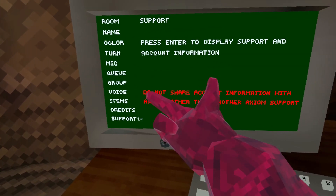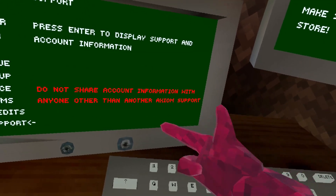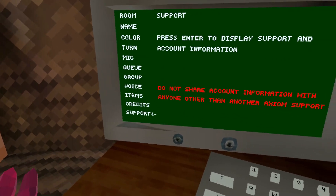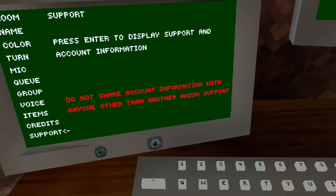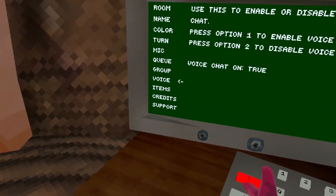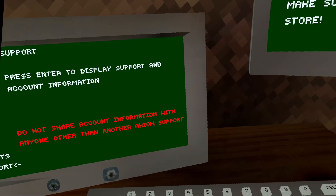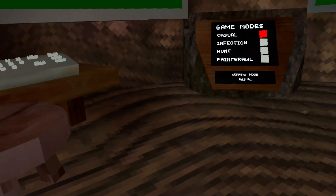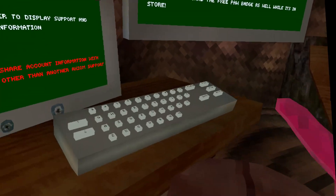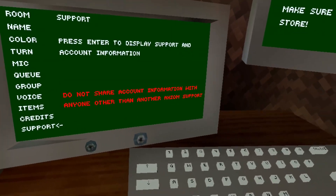Right in the game it says 'do not share account information with anyone other than Another Axiom support.' Another Axiom, if you guys didn't know, is the name of the Gorilla Tag creator team — that's what Lemon called it. I'm also assuming we're going to get a new ban/unban method soon because so many people are getting banned every day.